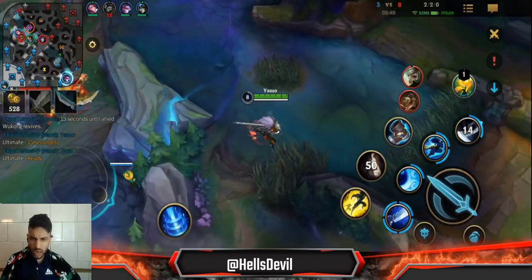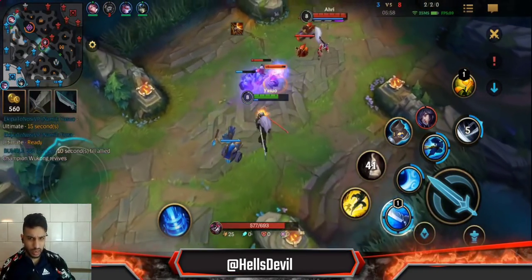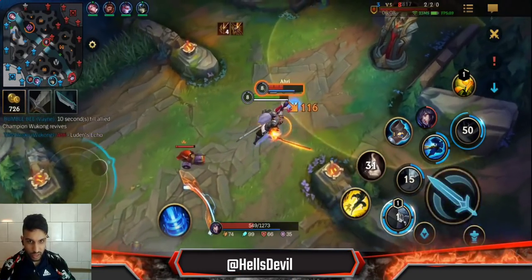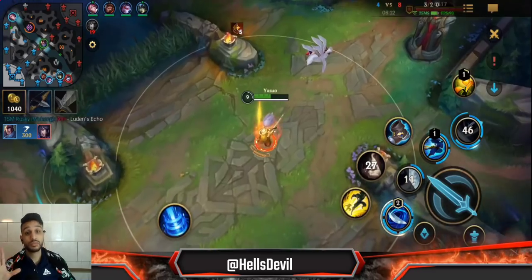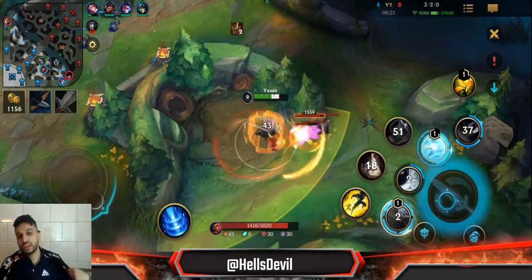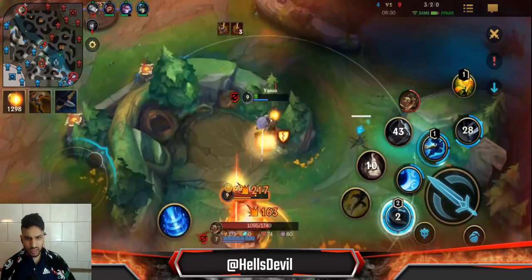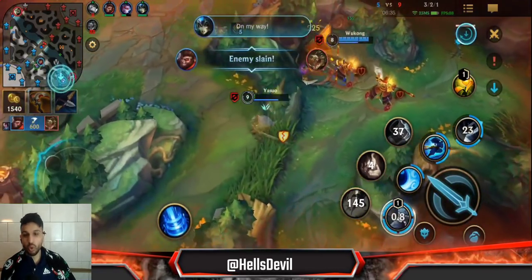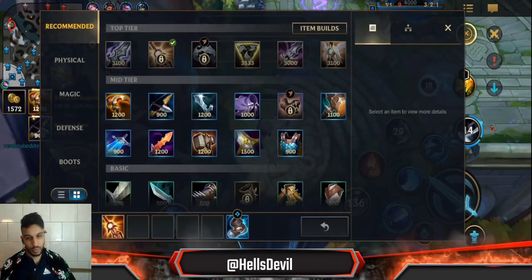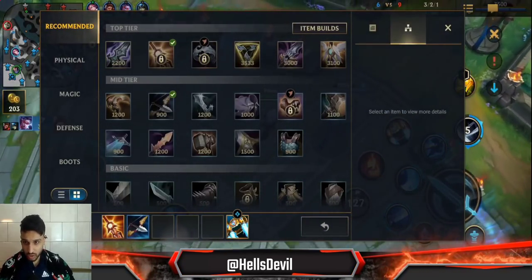Ryu is deciding to stay in the mid lane, playing solo queue, and there is a risk with that as a mid laner — your side lanes might get destroyed while you're farming. That's exactly what's happening in this game right now. But here's a nice little engage — he's saving his E, not instantly using it. The reason you don't instantly use your E is because you'd use it up and have no dash left. If you don't have to use it, why would you? He baited the Renekton toward Wukong — that was a really smart move.